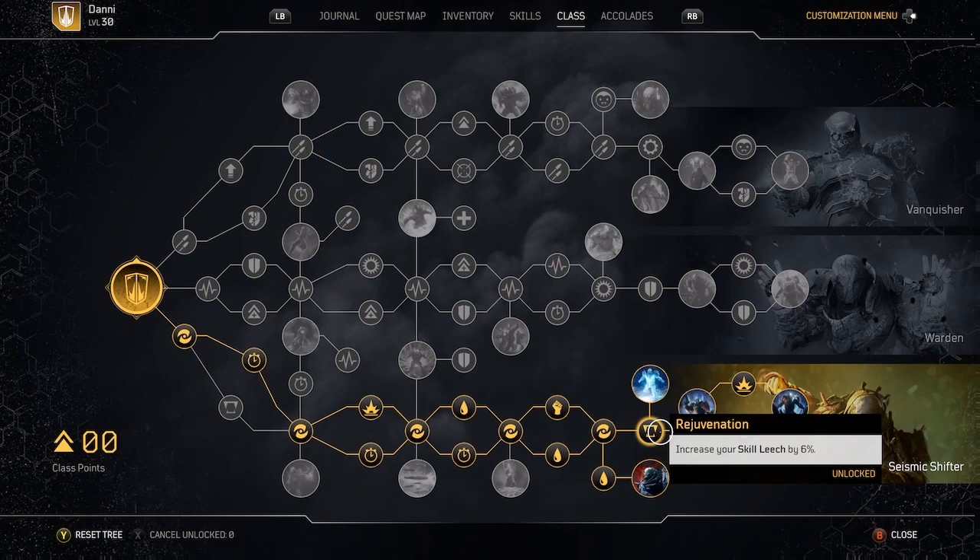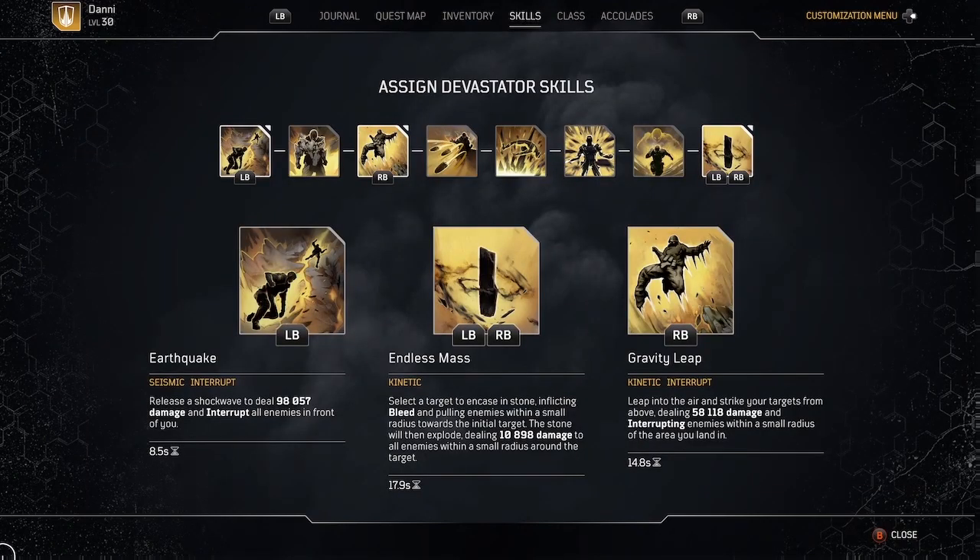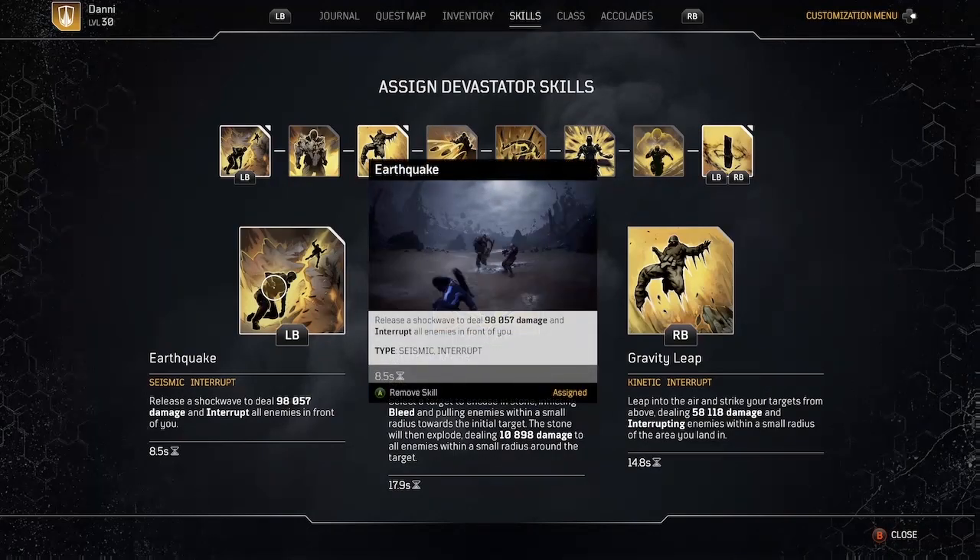Let's take a quick look at the skills I'm using. The main seismic skill is Earthquake. This is going to deal damage and also apply bleed because I'm using a mod to apply bleed with my earthquake.